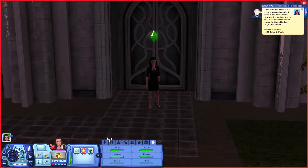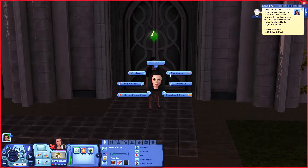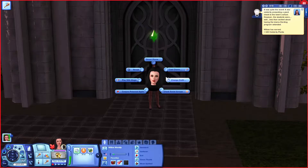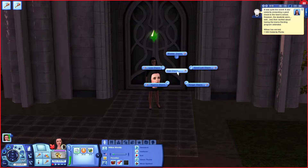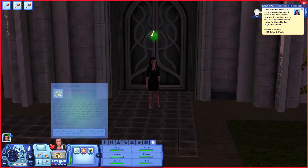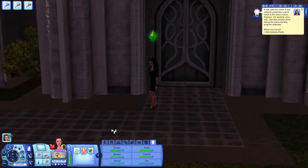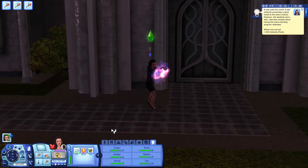Jolly good — we're getting up there. Let's cast charm — we want bladder, hunger, and hygiene. Yeah, that'll do. See how fast she is with this spell bar thing; we're getting up to halfway anyway.